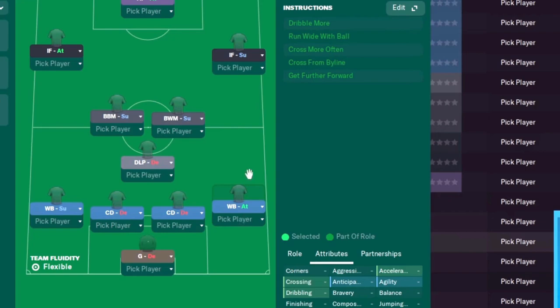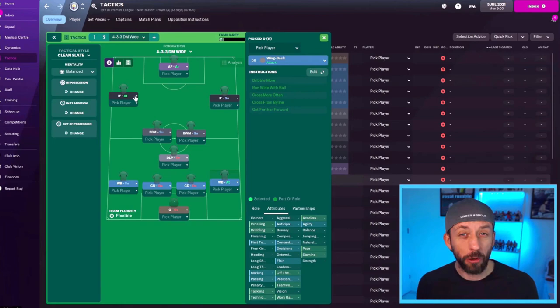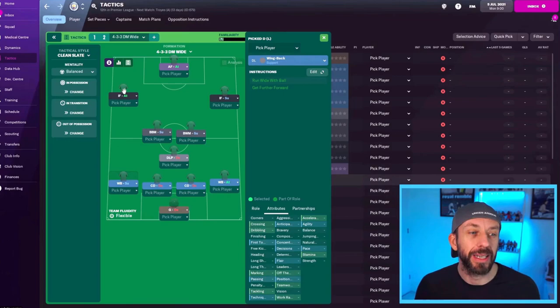I chose support for the inside forward because the wing back is on attack — that gives good balance. A wing back on attack paired with an inside forward on support means the inside forward is more likely to cut inside and look for the wing back. If the inside forward were on attack, he's more of a maverick — dribbling more, shooting more. We want to use the wing back on attack too, so we keep the inside forward on support.